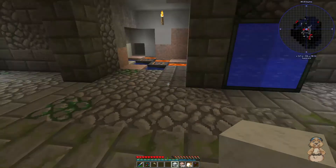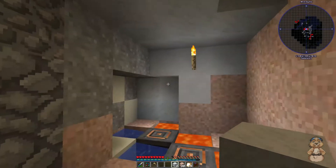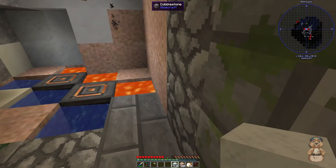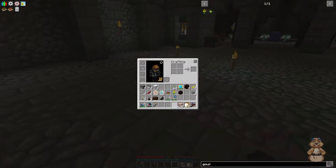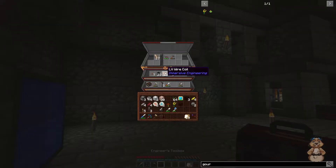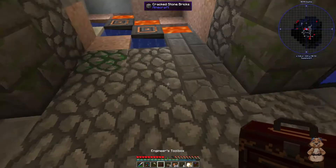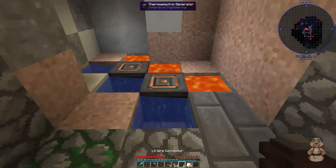We're going to fill in this stuff back there. Now what we're going to do is hook all this up with power. I don't think I made a capacitor and I wanted to, so we'll have to make one. I need my toolbox. We'll make this look pretty later — that, that, and that — but for now we're just going to hook it all up so it works, and then I'll come back and make it look nice.